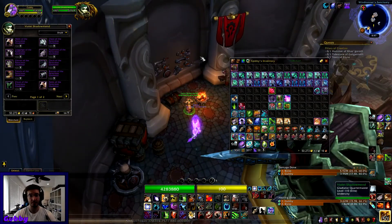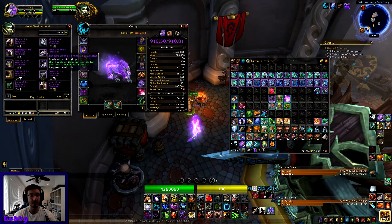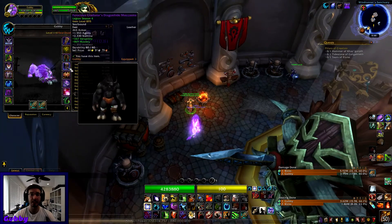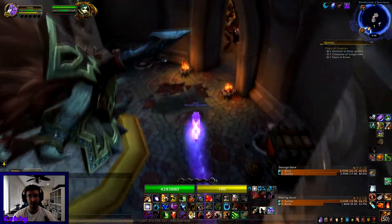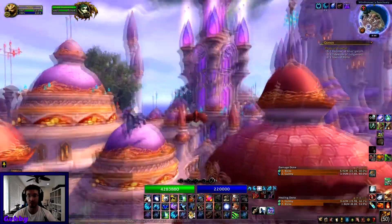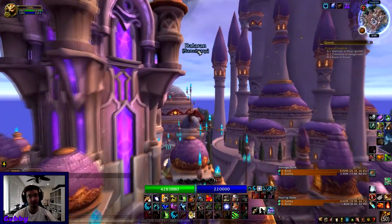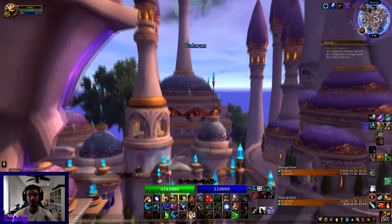I go and I PvP for a while, get my item level to about 900, and then people will start inviting me to raids. You want to come to this vendor, if you're Horde, and buy these pieces for 100 Echoes of Battle — this is an 895 that I got from this vendor. You get the gear, and then people will start to invite you on raids like Tomb of Sargeras Heroic, and that's how you get geared quicker than if you were to just Netherfarm.